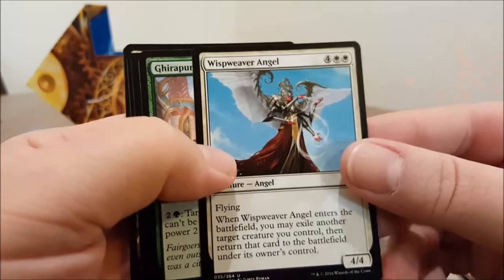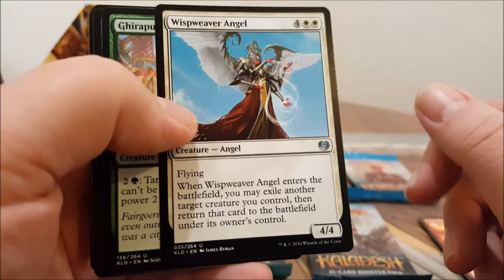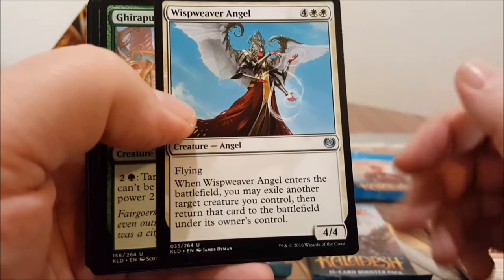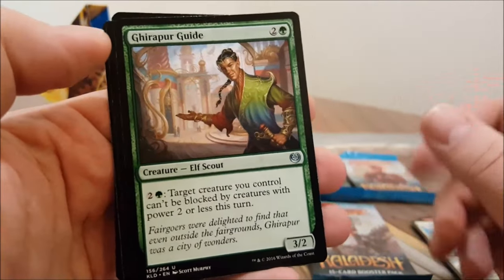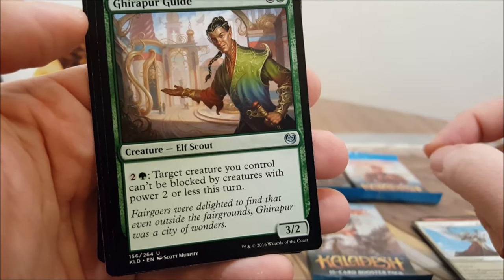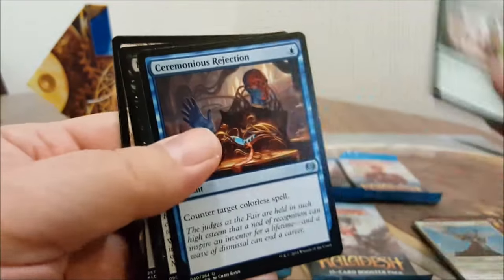Wispweaver Angel — six converted mana cost, flying. When it enters the battlefield you may exile another target creature you control, then return that card to the battlefield under its owner's control. It's alright. Then there's Firegear Aide — CMC three, target creature you control can't be blocked by creatures with power two or less this turn. That's pretty cool.